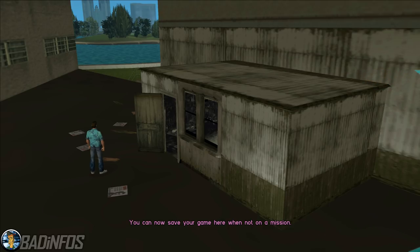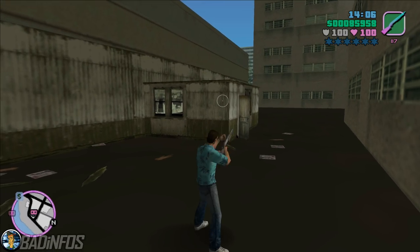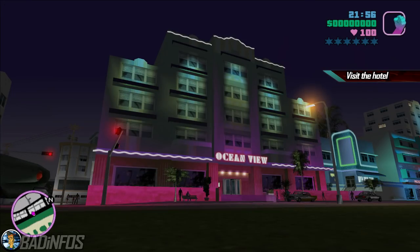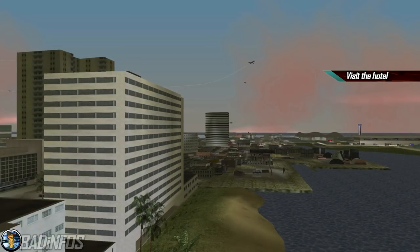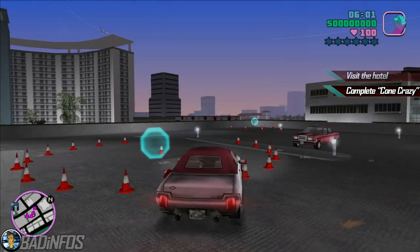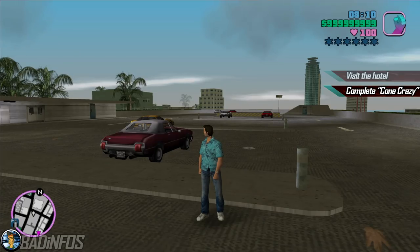And that completes the 100% checklist in GTA Vice City. Now I'll show you the best order of completion with no spoilers. When you start off GTA Vice City you're free to roam around and do any side missions you desire. I suggest visiting your hotel first so you can unlock the ability to save the game. Since progressing through the story requires you to have a lot of money, especially in the later missions, you may want to start with Cone Crazy. If you complete the side mission in a particular way you can get an infinite amount of money in half an hour. I made a full guide about it and you can check it in the description.